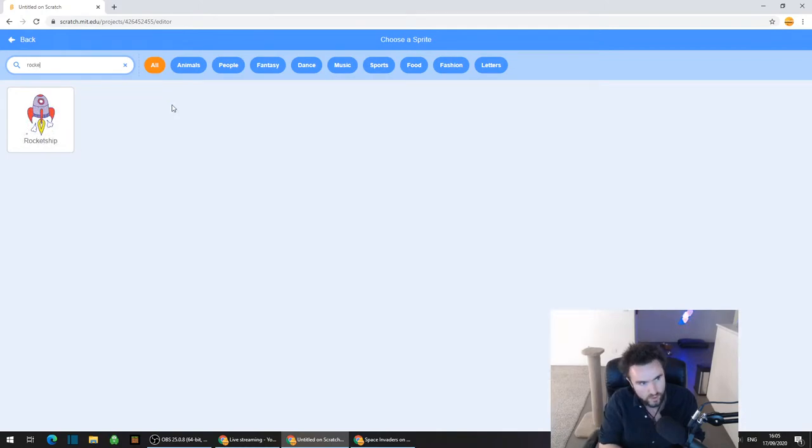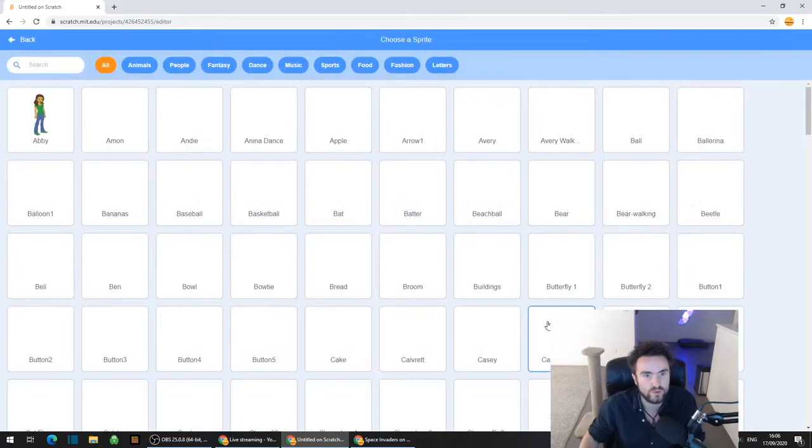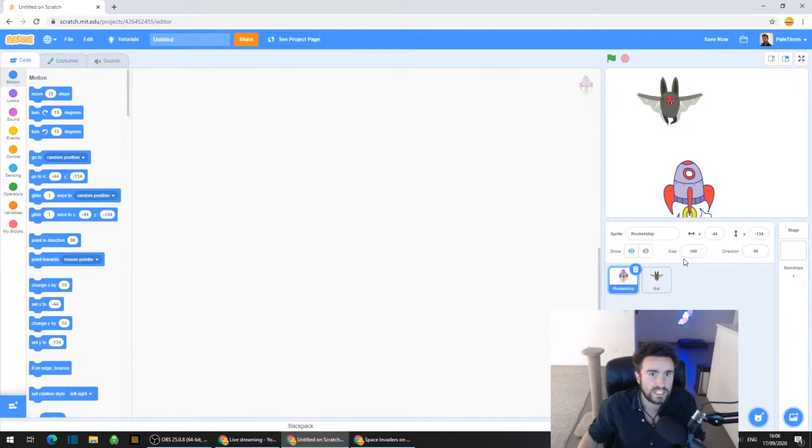Type in "rocket" and you'll find the rocket ship comes up. Then click on choose a sprite again in the bottom right corner, and you can select the bat right there - just click on the bat. You can obviously change the graphics for your game later.